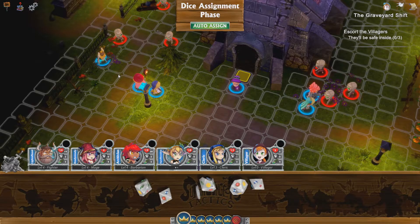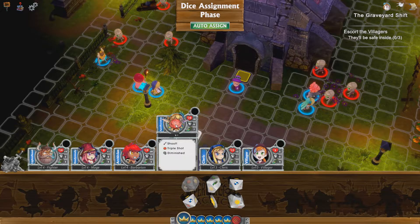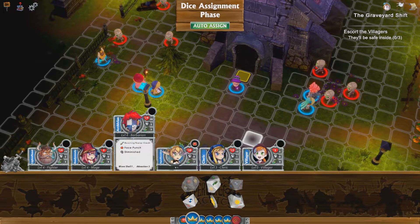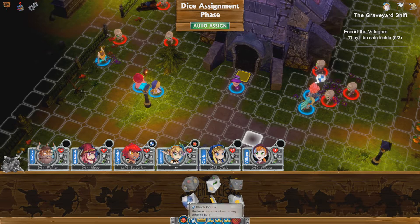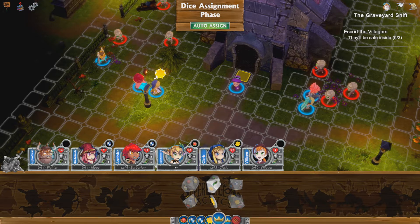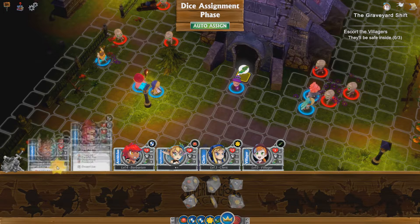I'm going to give our good friend three shots, give the barbarian extra defense, and give a defense to our friend over here because I think she's going to get hurt a little. A little power for that one — I'll give her the run and give him something as well.